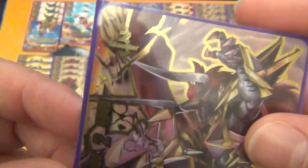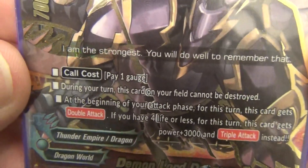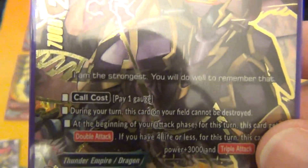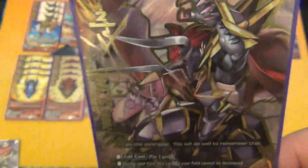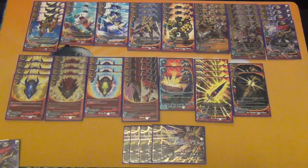Next is the actually really good Bats — Demon Lord Dragon Bats. Size 2 monster, 7/2/4, call cost 1 gauge. During your turn this card cannot be destroyed. At the beginning of your attack phase, this card gets double attack. If you have 4 life or less, this card gets plus 3000 power and triple attack instead. He has double attack without your item, so already very good. And with a 2 crit, triple attack at 4 life or less is pretty scary. Maybe try going after the buddy rare version of this, or wait for a prettier buddy rare coming in a future set.